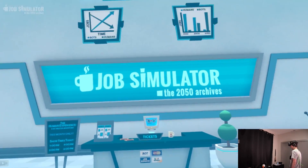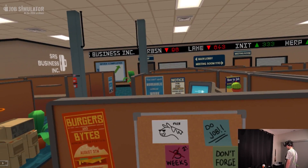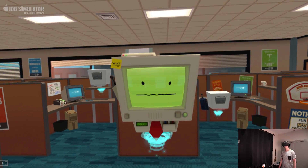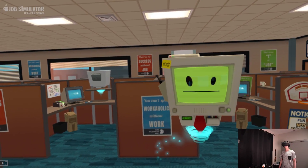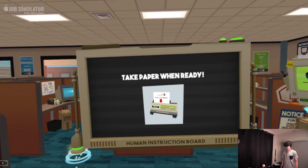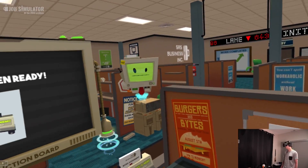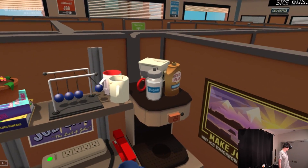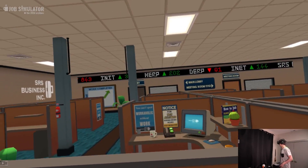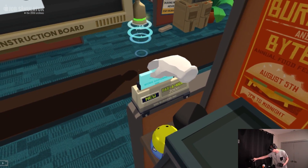Time to job! We are familiar with this — welcome to an accurate simulation of office worker. Take a look at the board for instructions. It's going to start: take paper when ready. I assume we're going to have to make some coffee. We're in a cubicle — nobody's actually in the other one, I think I'm the only one in the office besides the boss. Let's punch in.